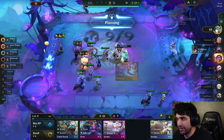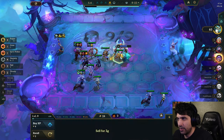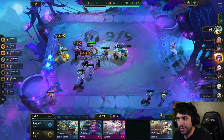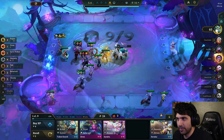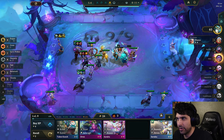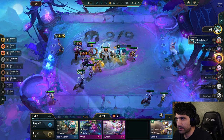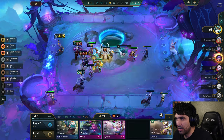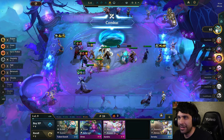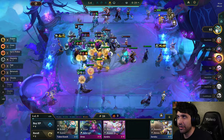At level 10 we could add in another champion — probably either Wukong. Actually, this seems like a better replacement. I really want to transfer these items onto our Wukong here because Wukong is extremely strong. But I don't think we can yet — our Udyr is doing some work so we don't want to get rid of him just yet.